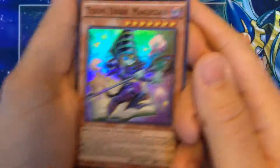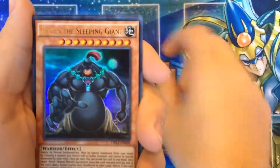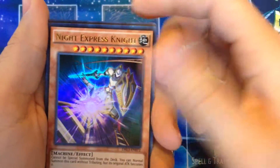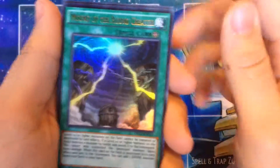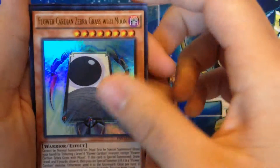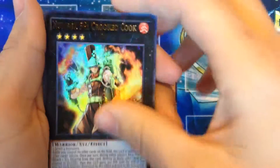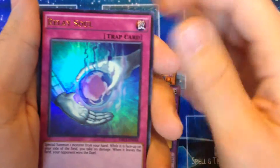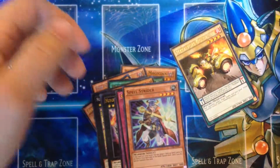Here are the foils we pulled: two Dark Magician support cards, The Grand Jupiter, Zushin the Sleeping Giant, Night Express Knight, Red-Eyes Black Dragon Sword, Mound of the Bound Creator, Magician of Dark Illusion, Number 100 Numeron Dragon, Flower Cardian Zebra Grass with Moon, Number 59 Crooked Cook, Mirror Force Dragon, Relay Soul, Spell Strider, and our rare Metal Foes Go Driver.